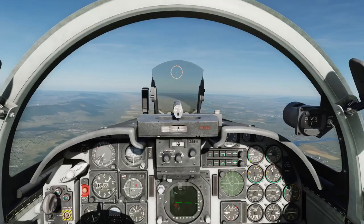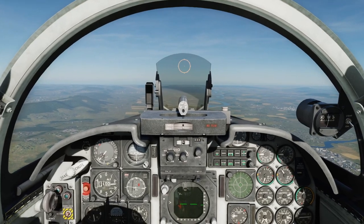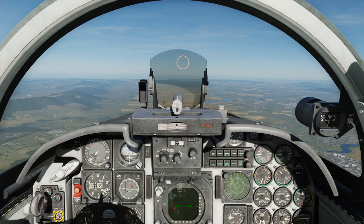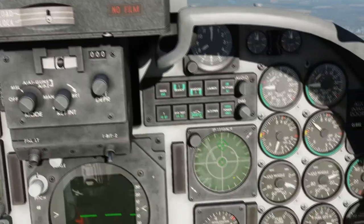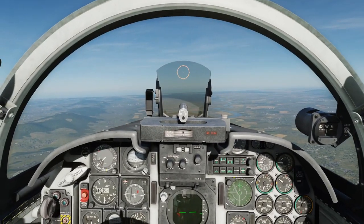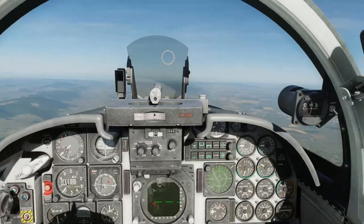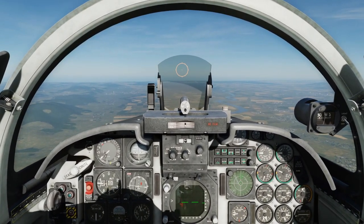You heard the beep beep there — that means we've been targeted by something. Now we've got DIRT somewhere, so click search. We can see there, that's an SA-6. It's not an infrared missile, so we're going to be looking at chaff to defeat it. Like I said earlier, it's command line of sight and then semi-active radar homing.